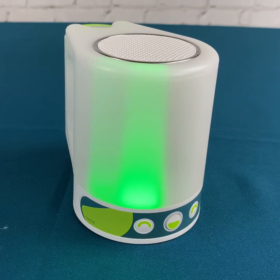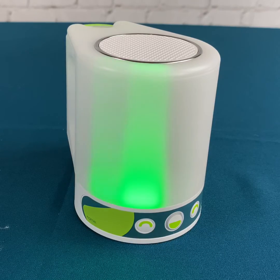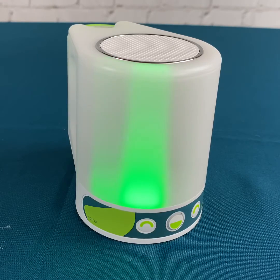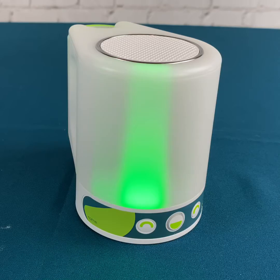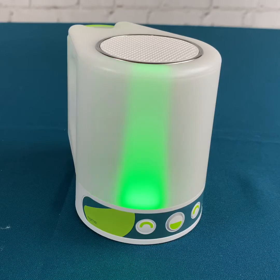This video is in response to a customer question about how Goodtimer can tell children when they may take a token. The center button here on Goodtimer will glow green once a child earns enough Goodtime and has earned a token. That will remain glowing, letting them know that they've earned one and it's ready to be redeemed. When they press that button, the light will turn off and Goodtimer will say 'you may take a token.'